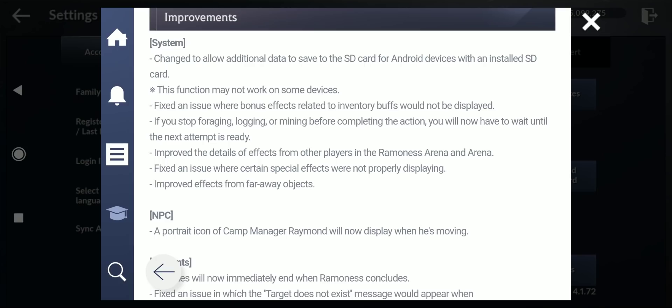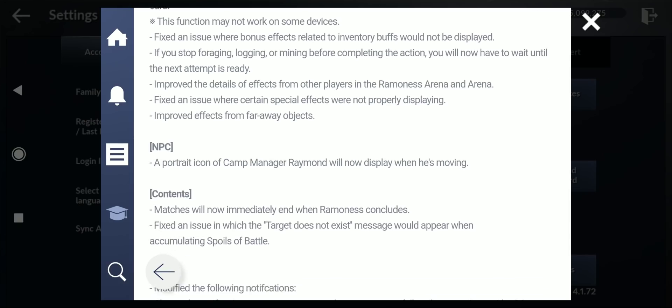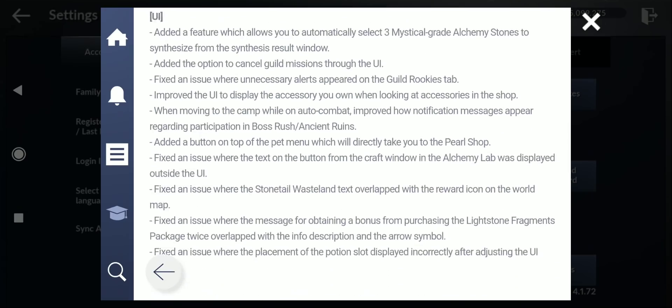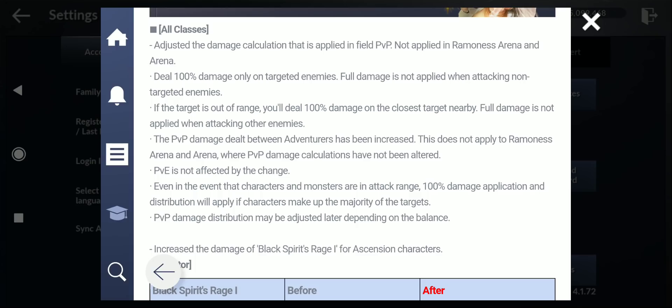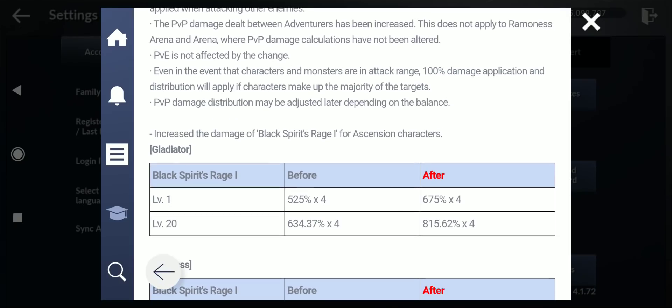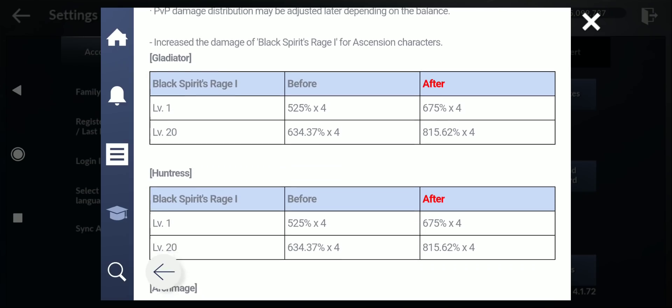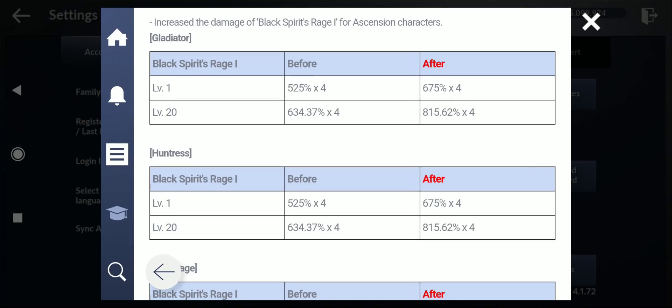Balance changes for node war and siege war: reduced the HP of elephants, changed the attack type for gate guard tower and defense tower. Also, they added a change to allow additional game data to save to the SD card for Android devices with an installed SD card — so you can install the game on an SD card if you have storage problems on your phone, though it might not work on some devices. For all classes, they adjusted the damage calculation applied in field PvP — not applied in Ramones Arena. Deal 100 damage only on targeted enemies; full damage is not applied when attacking non-targeted enemies.